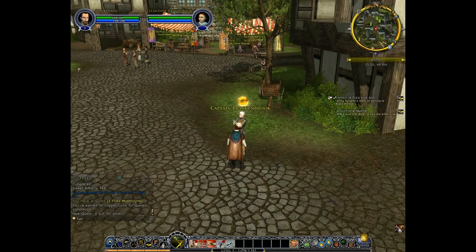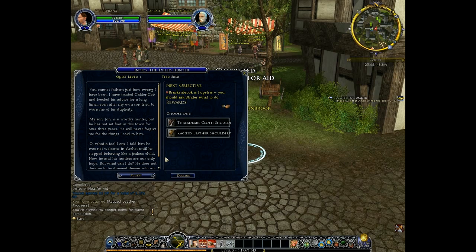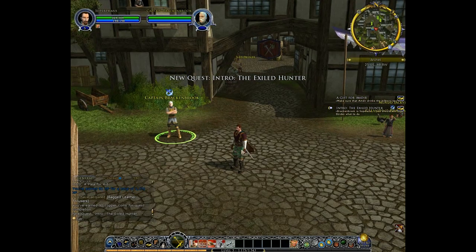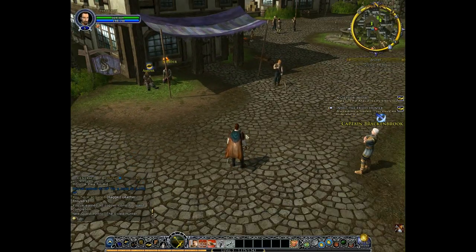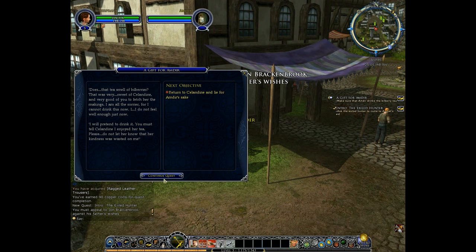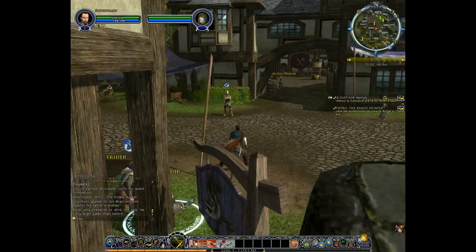We got a flowing cape. Take the ragged leather trousers and finish the quest. Go ask Strider — everyone says go ask Strider, he seems to know a lot. We got new pants! They're not as fancy as our first pants, but hey. We don't have money, so we don't complain. Ask Exile Hunter to come. He's not gonna drink, I suppose.